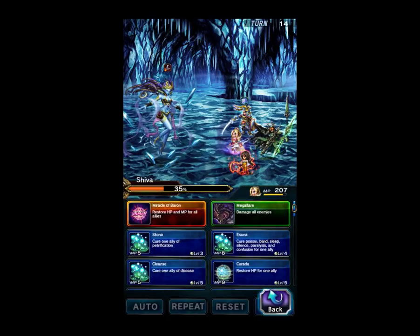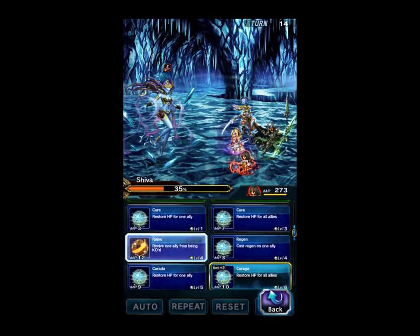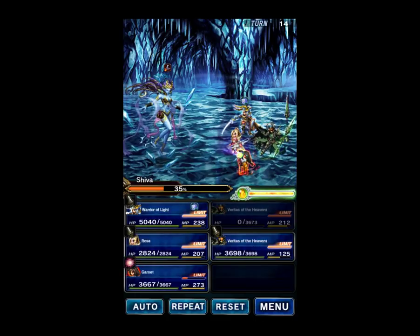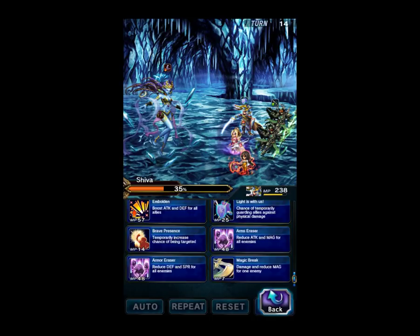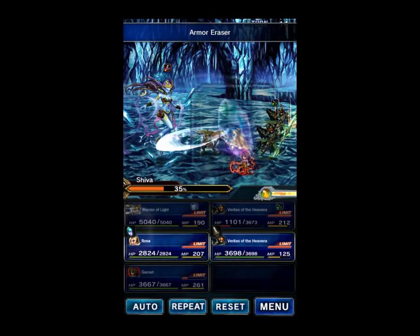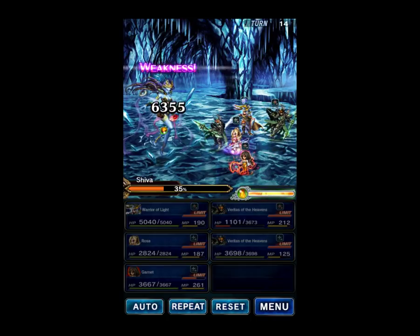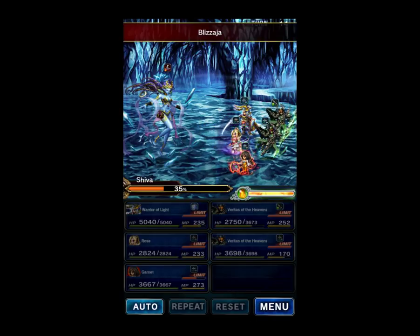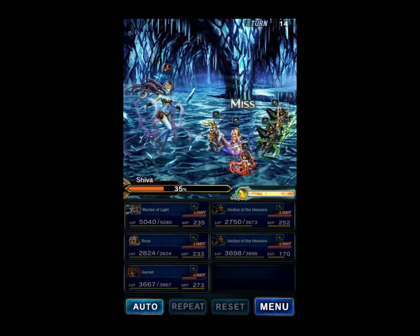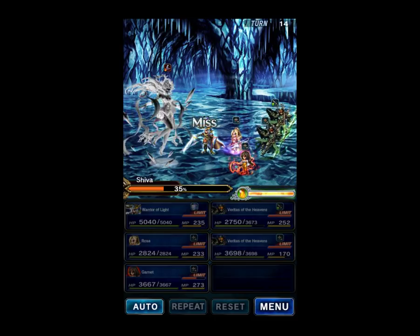That should be the last of the Thresholds with the cures. Warrior of Light, you're such a bad tank. We've got to fix that — let's go ahead and raise Garnet because Warrior of Light is slacking on his job. We're going to break the Spirit so we're ready for next turn. Rosa is going to give Bless again. We lost someone, but there we go — Warrior of Light, thank you for deciding to cover.